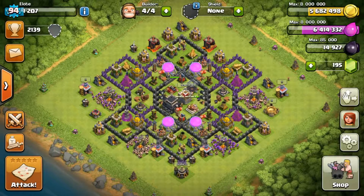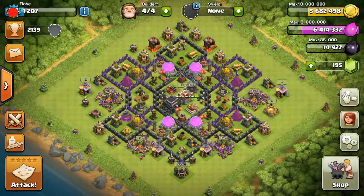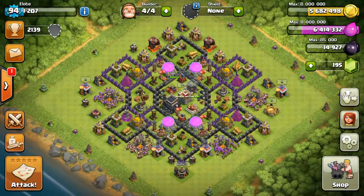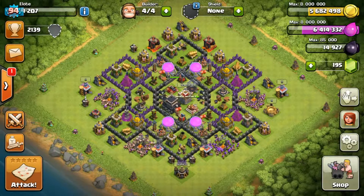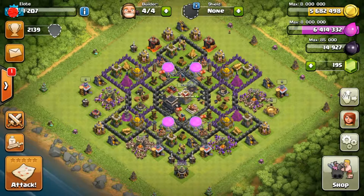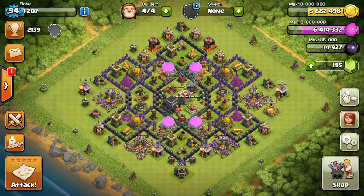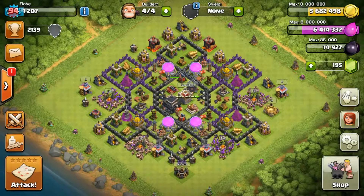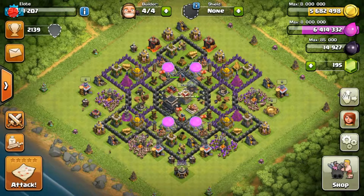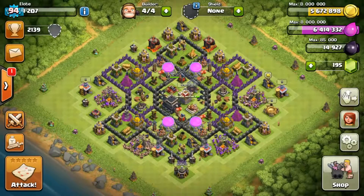What's up guys, Elote here bringing you another episode of Clashing with Elote. As you can see we have near-maxed out loot — 5.6 million gold and 6.4 million elixir. I put my account on a seven-day shield because I knew I wasn't going to be playing as much, and I wanted to see how much loot I could generate. I probably had about 1.5 million of each when I activated the shield, and it just went straight up from there. Now I have all this loot and I need to figure out what to use it for — I just gotta rearm my traps too.